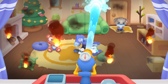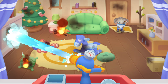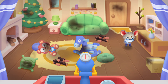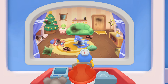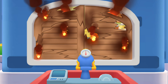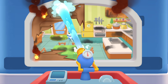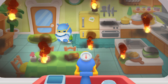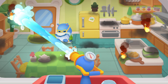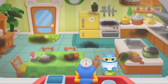Slide the water gun to put out this terrible fire! Slide the joystick to extinguish the fire on the other side! Slide the water gun to put out the fire on the other side!